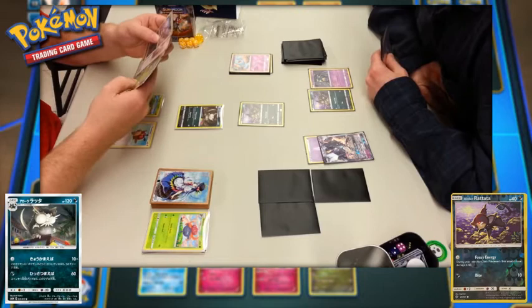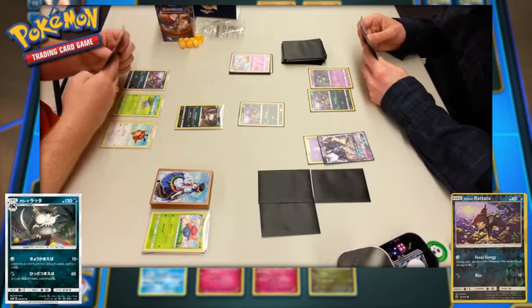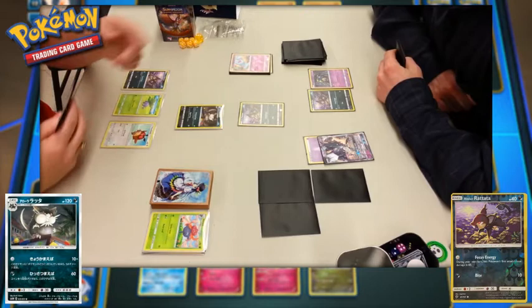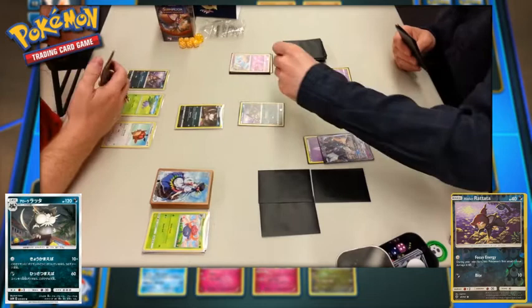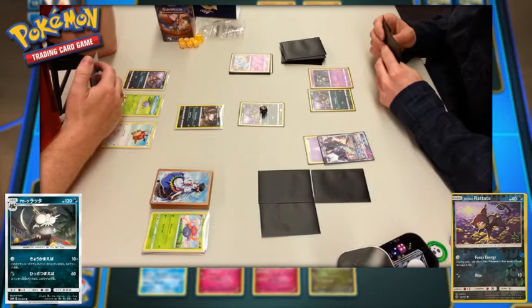Interesting combination: the evolved form versus the basic form. The Raticate, for no energy, can attack for 10 damage, but if it has a tool attached, it does 50 more — that's not bad, simply attaching a tool for 60 total. The other attack does 60 damage with some effect I can't read since it's in Japanese. The Alolan Rattata, for no energy, can use Focus Energy, which turns Bite's base damage from 10 to 60 next turn. The Raticate goes for the simple 10 damage attack but does not have a tool, so it can't get the boosted 50.